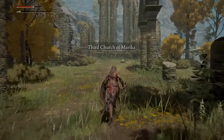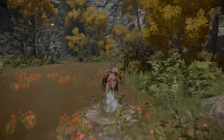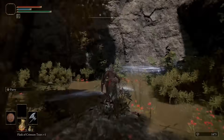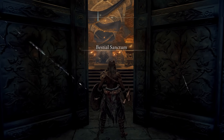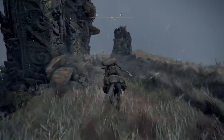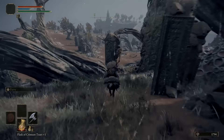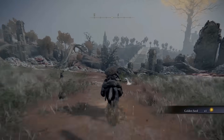After arriving at the Third Church of Marika, we're going to go through the hidden teleporter over here by the pond. From there, we will enter the Bestial Sanctum, and you'll want to follow the path I show here. Enemies here in Caelid typically drop a lot of ruins because they're so dangerous, and we want to take advantage of that in a better location with easier enemies.